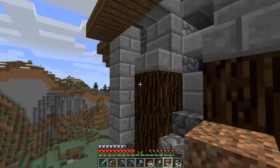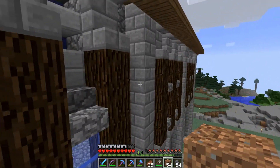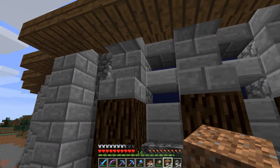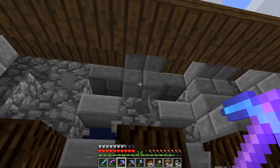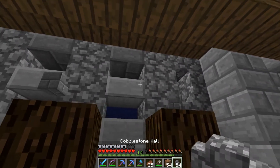The problem is we've got these pillars, which are good because they define the different sections. But then it's kind of a mess here — doesn't look the greatest. So let's take these stairs out, because I wasn't happy with them anyway.